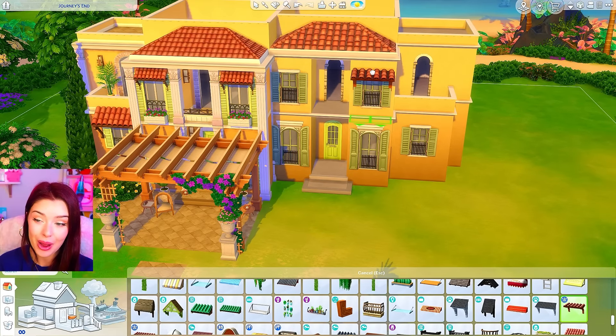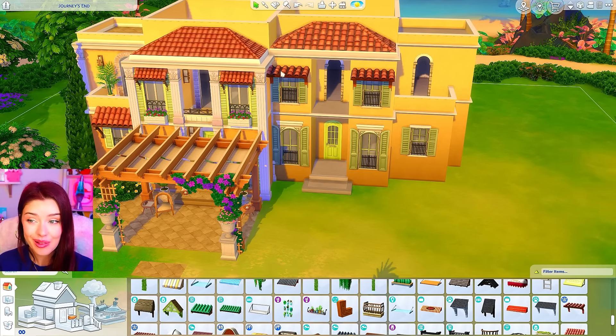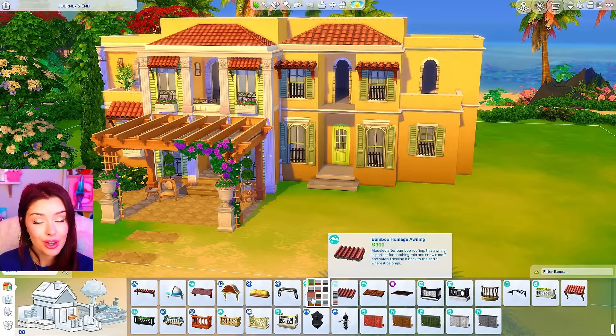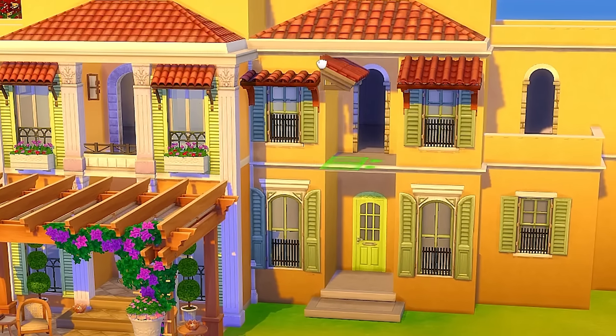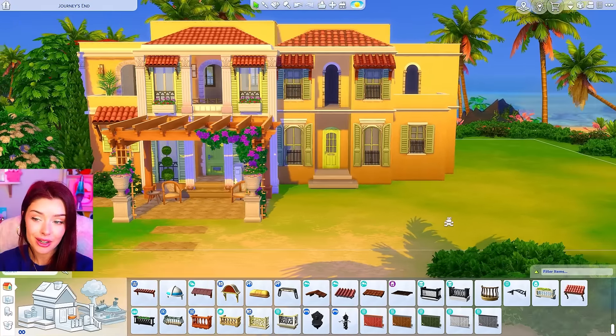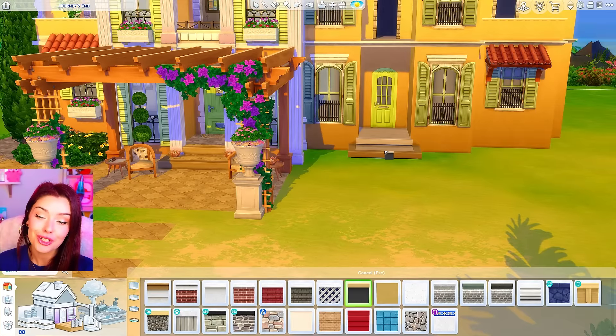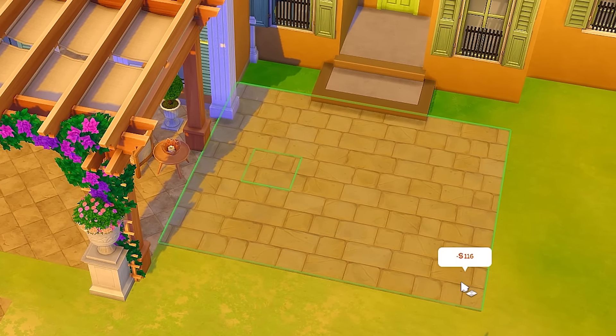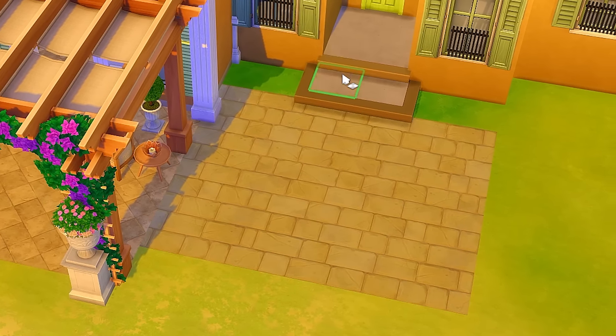Jungle Adventure also has these window details but the angle is a little off. Snowy Escape also has this awning which I'm going to take and add right on top of that, so it's going to look like it's connected and we have the same angle going on. I'm even going to use a different platform paint and I feel like this flooring matches pretty well to the Castle one that I used.